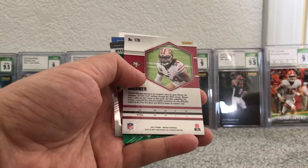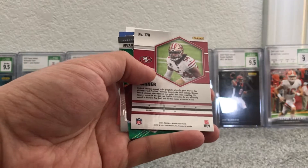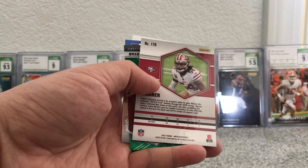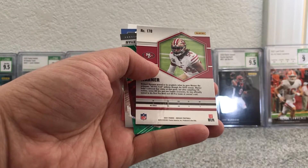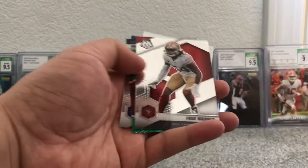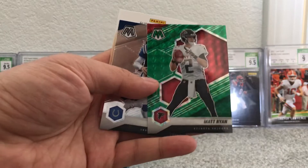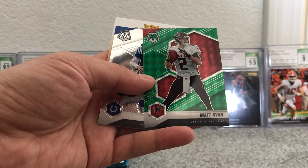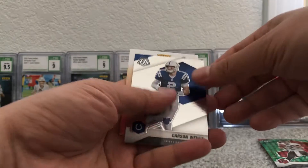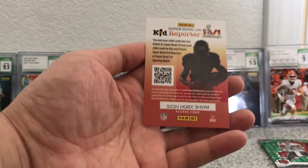250 points — that's pretty good. Out of a blaster box, since I think they sell for about $0.10 a point. So the remaining cards in pack one are Fred Warner, Matt Ryan, and Carson Wentz. That's four cards per pack.